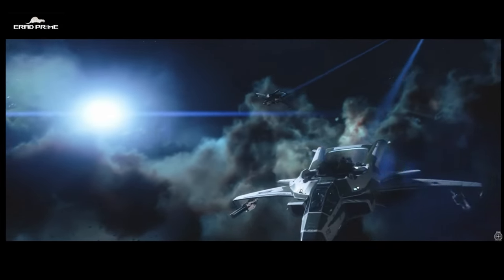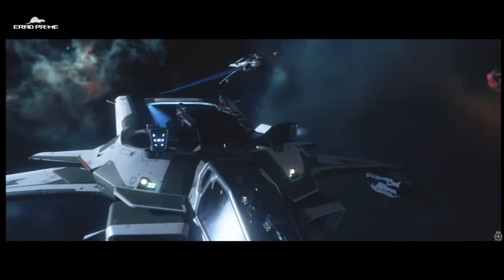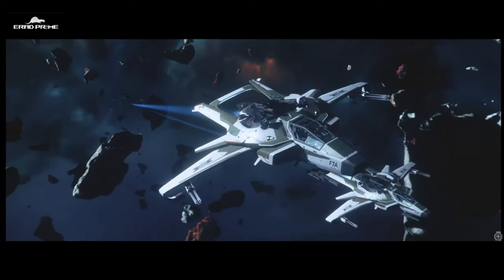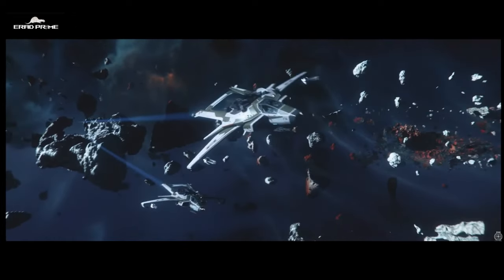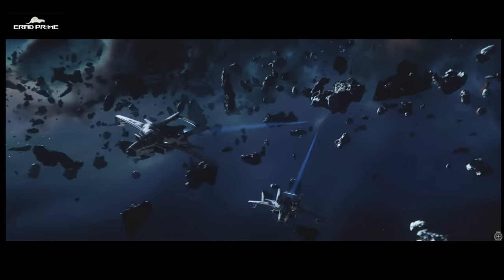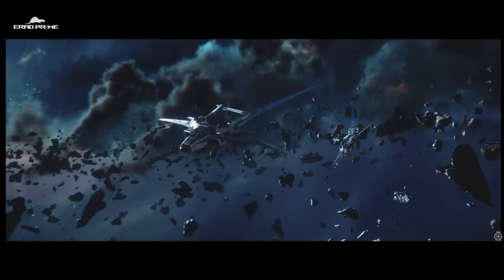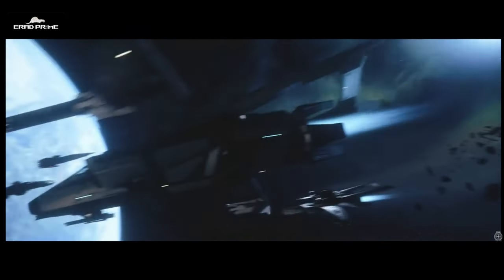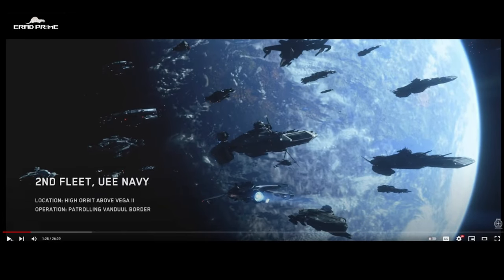Here what you're looking at are the Anvil F7As, the military variants of the Hornet F7Cs that we can see in the Persistent Universe. We don't really use them much in the Persistent Universe because they've been made rather obsolete by other ships. But it doesn't matter in Squadron 42 because you're not going to be facing other human players, just NPCs. That's why it's a pleasure to see some of those classic designs, reminiscent of the original 2012 trailer.